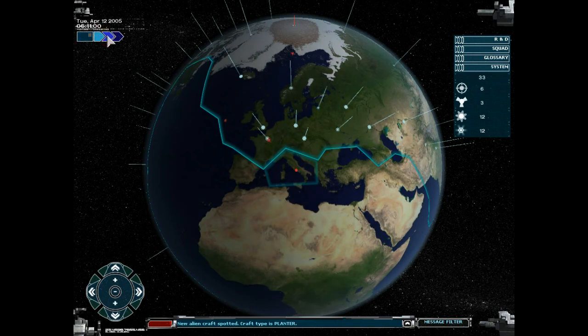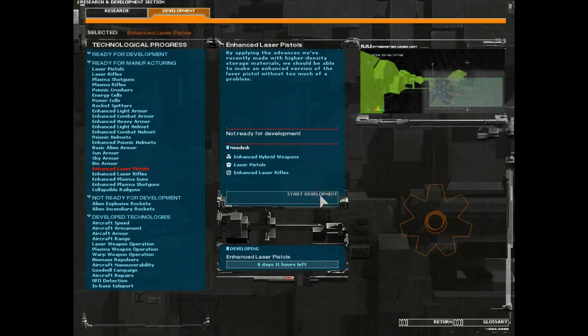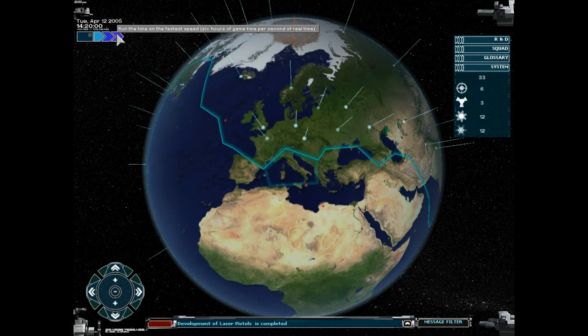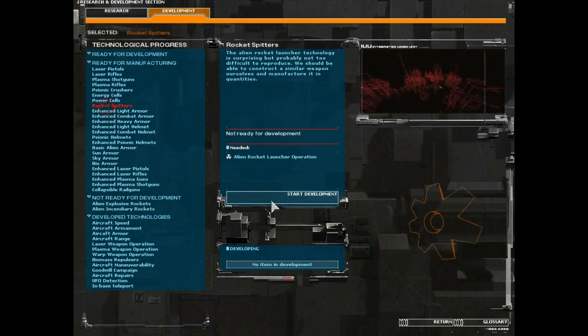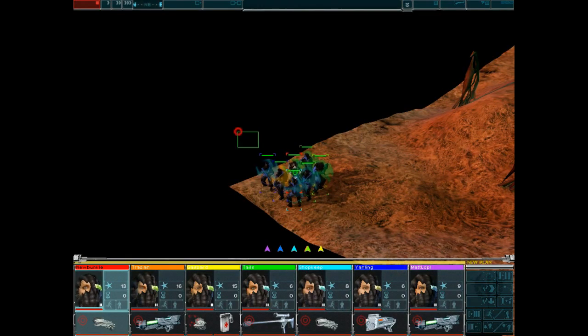We have discovered a planter. We will definitely try to intercept that, especially as we do not want any more biomass in Europe. Enhanced laser pistol — 11 days. Are we going to put it in Africa then? Going to get a rocket splitter. And we have a mission in the biomass. So probably a few videos to go, just because of how long the research takes, but we're definitely at endgame.